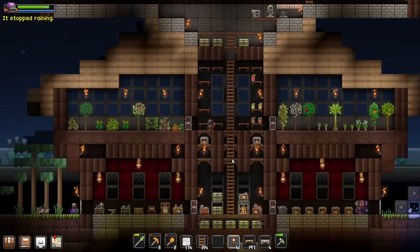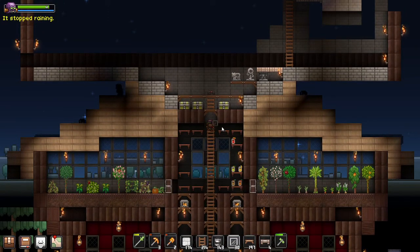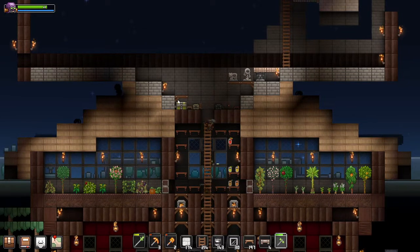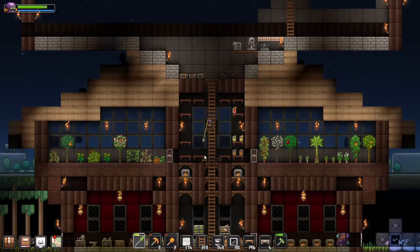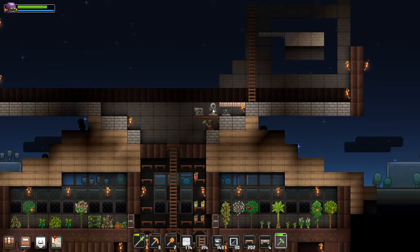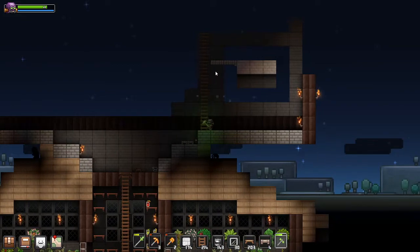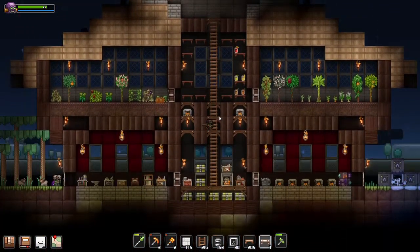I'll worry about it in the future. I will destroy the trees and shit a little later, I don't really want to get into that right now. Let's see what we've got going on. Hopefully there's nothing in these chests. More chests in the chest. Fucking spider in my house. Alright, let's see what we've got going on here. I am going to take a nap real quick just because it's dark. I don't have proper lighting, don't have enough lanterns.